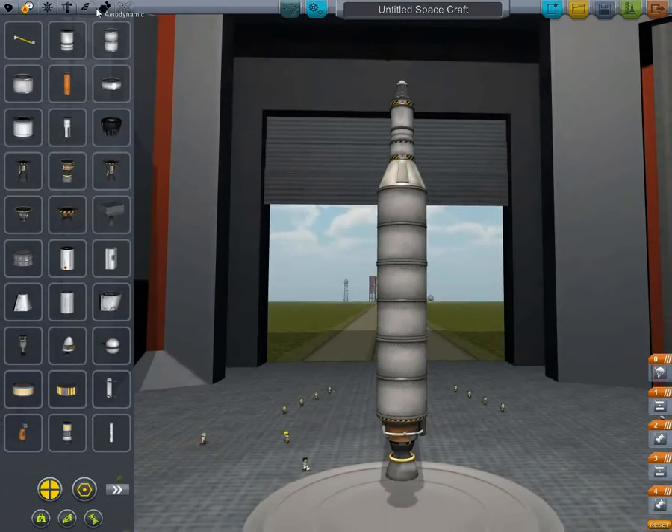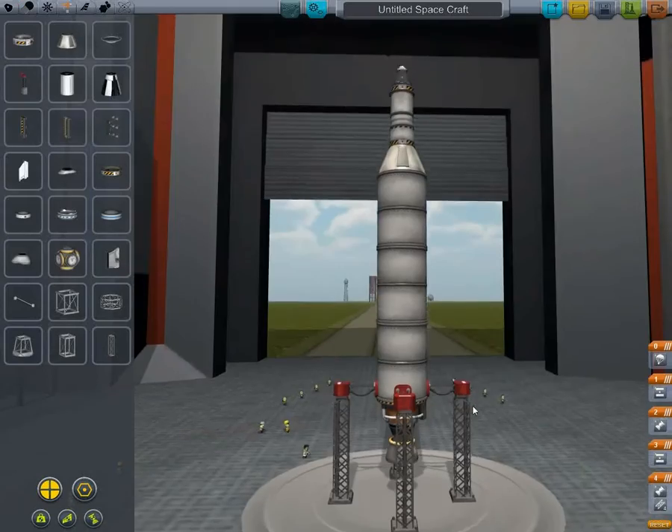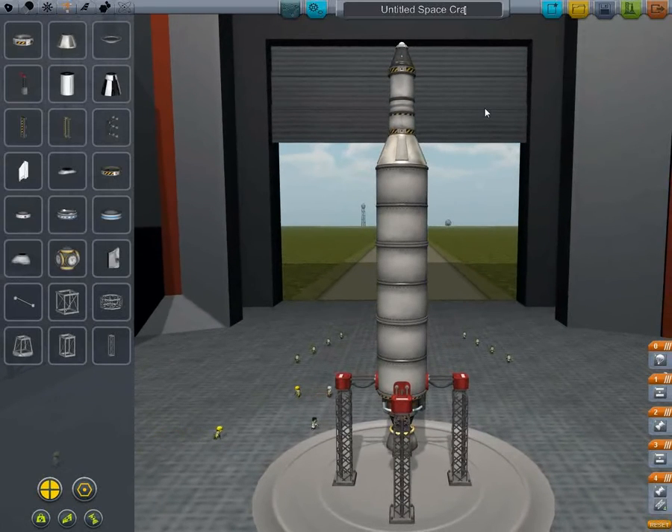Like I said, less is more - the more parts you add, the worse it can be, especially for lag. Though we shouldn't lag at all. So just a few parts. Let's go - I'll call it Orbiter 1. Save! Don't forget to save. Each time you've added a few parts, just click save, because you never know what can happen. So yeah, we'll go ahead and launch now.